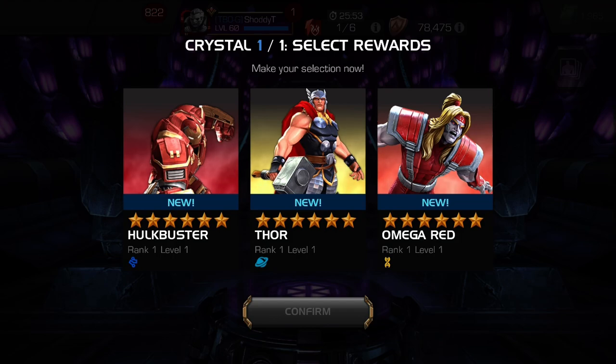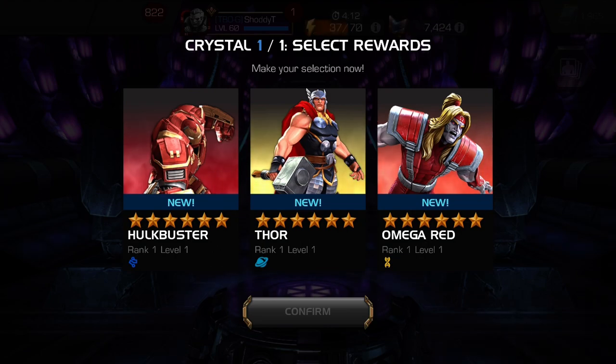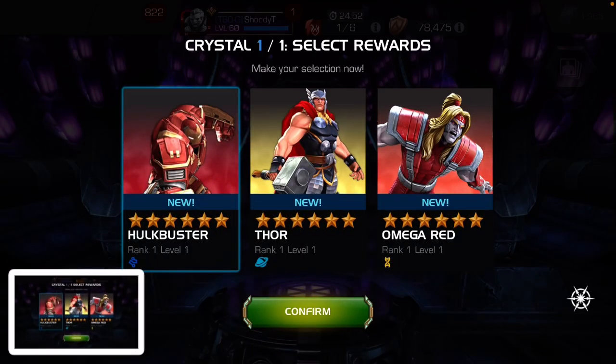The Awakening ability gives Hulkbuster regen, extra regen in his last 15% - that's clutch to have in a lot of scenarios, especially Starburst-type nodes. But his damage output doesn't benefit as much from the Awakening ability. He does get some benefit when he's regenerating, more attack. And then Omega Red - the consensus is he has to be Awakened and high sig to be really effective. I've already put all my sig stones to Sunspot, Sig 200, and he's unawakened. Will I get new sig stones in the future to build up another sig star? Yes. But we're going to go with Hulkbuster. I know it's a tough decision, but that's what we're going to go with. We're not going to look back.